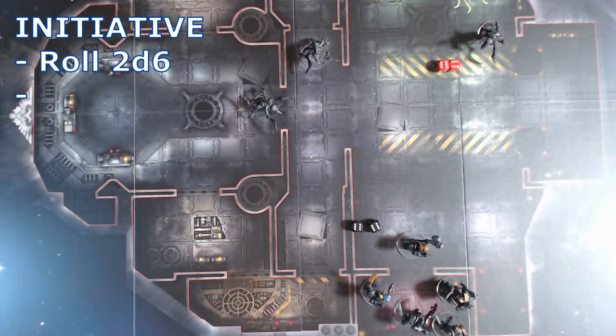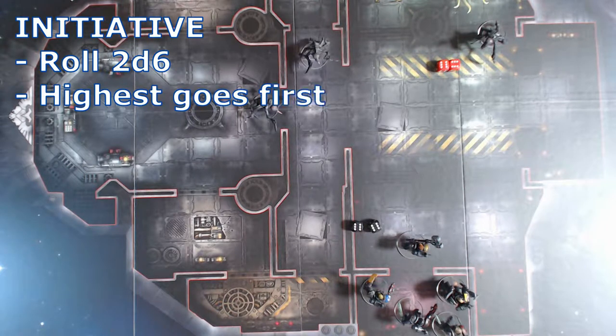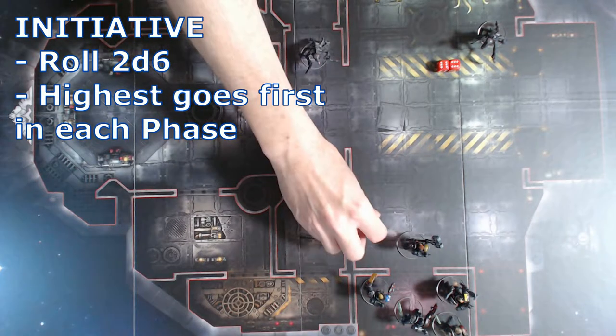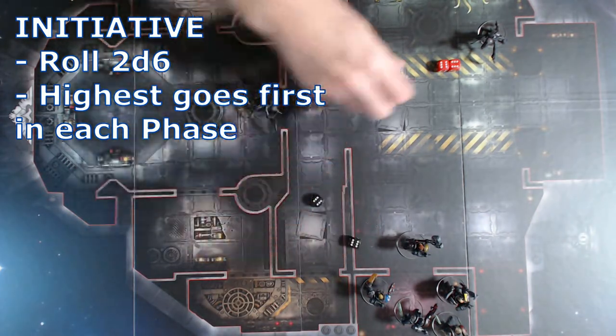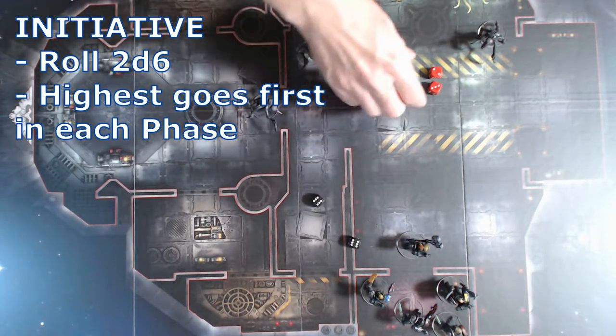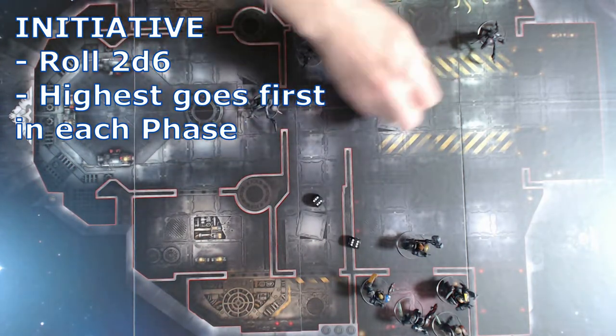The first phase is the initiative phase, in which each player rolls 2d6 and the highest goes first in each phase this round. If the players roll the same result, they can reroll. Double six — looks like the Space Marines get the initiative this round.